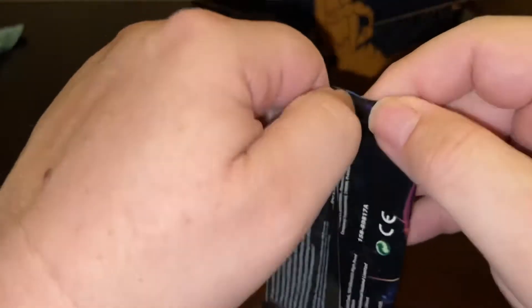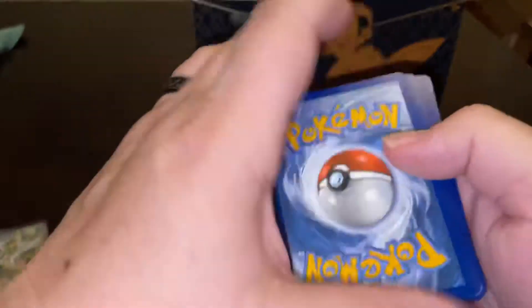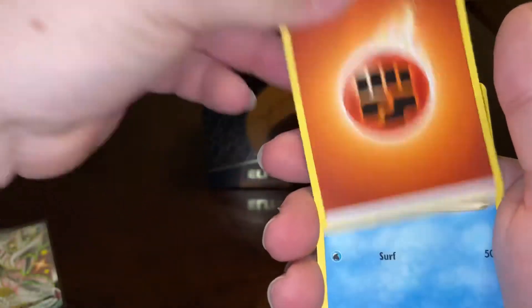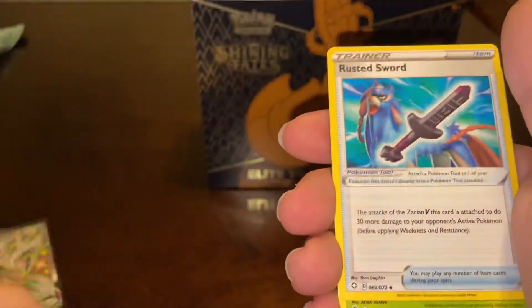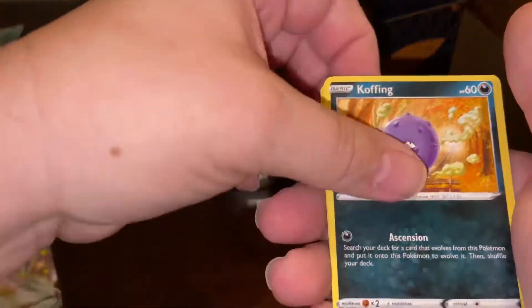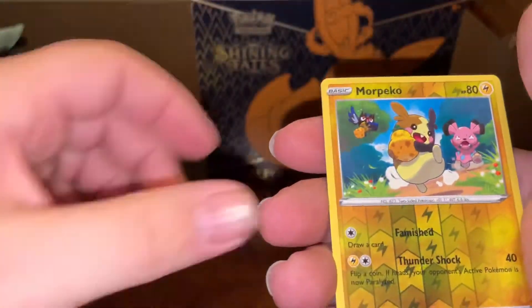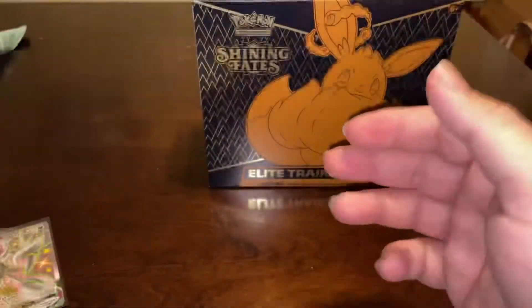Alright, last pack! Let's see what we can get — see if we can get anything else big out of this. I've hit way beyond what I thought I should get out of a box. Pico, coffee, Cacnea, reverse more Pico, and a Dreadnought.